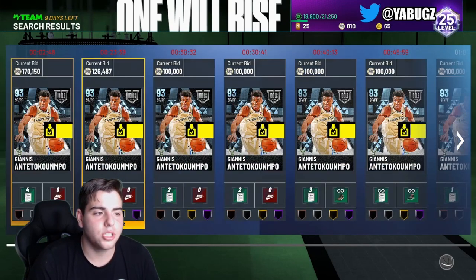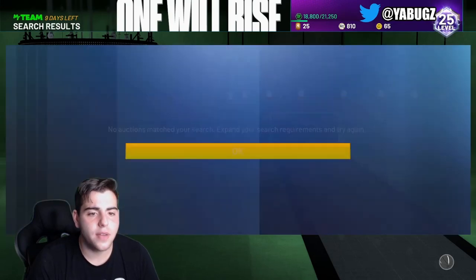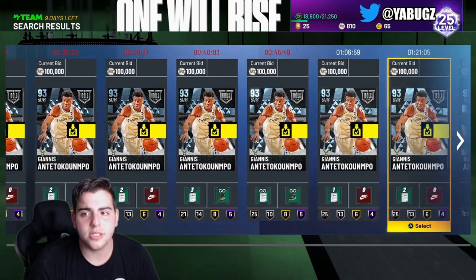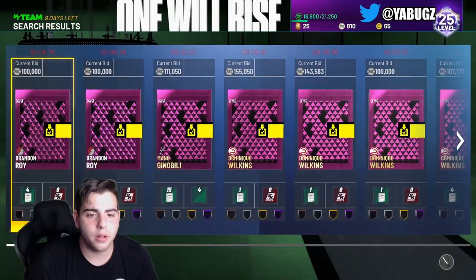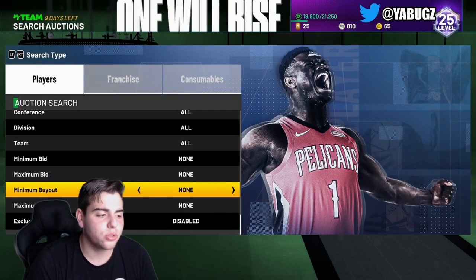Let's check how much Giannis is going for — he's up to 170,000 MT. If you have Giannis Antetokounmpo, try to get rid of him. As you can see, there's not a lot posted today. There are a lot of cards going for bid that are barely posted, and I think it's a very good time to sell these cards.